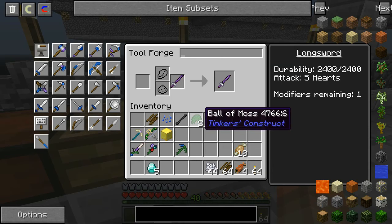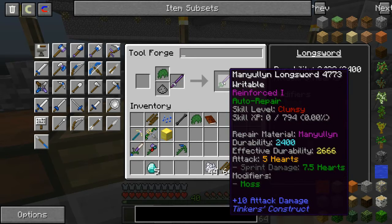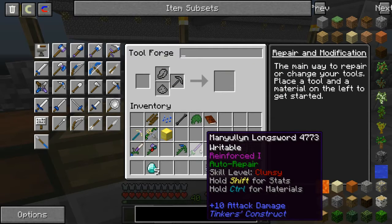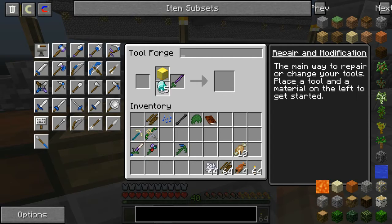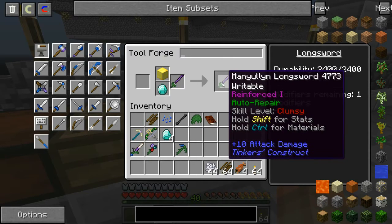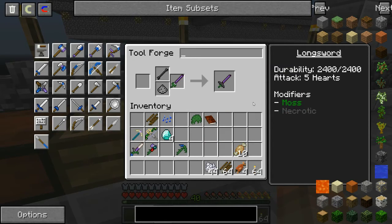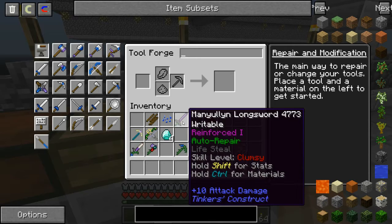Here's my sword — one modifier, and now it has auto repair. Durability is 2400, pretty decent. Then I put in a block of gold and a diamond for another modifier, and now I'm going to use the necrotic bone. That puts life steal on it.